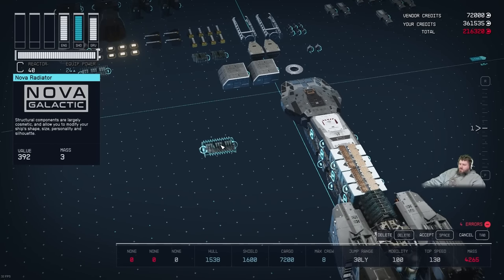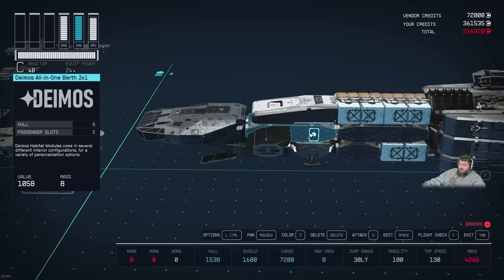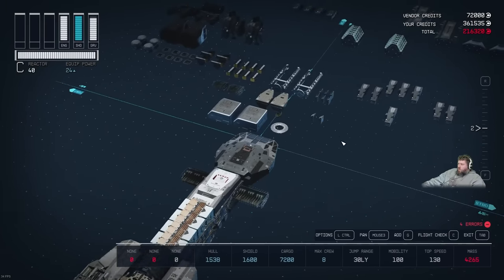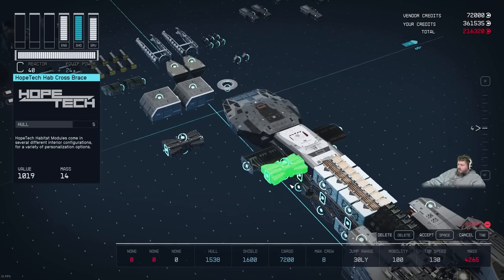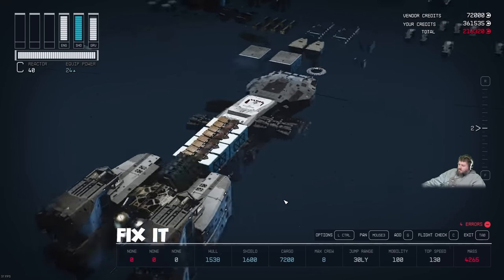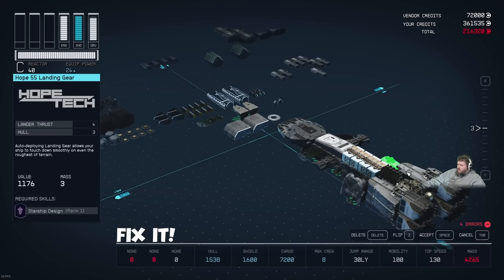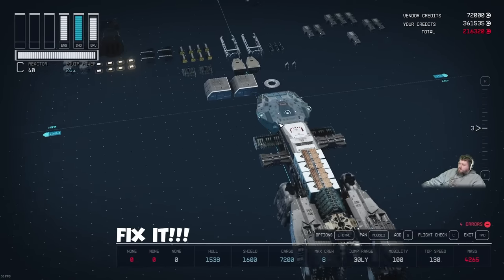Now working on the wing sections: grab the Nova radiators and stick them right behind the cockpit, aligned with the first row of the Deimos all-in-one 2x1 habs. Mirror them to the other side. Then grab the two HopeTech hab cross braces and place them down one position — the second part of the two-in-one all-in-one hab — and mirror to the other side. Then take the Hope 55 landing gears and attach them to the bottom on each side, leaving the Galleon S204 cargo hold empty in that outer position.